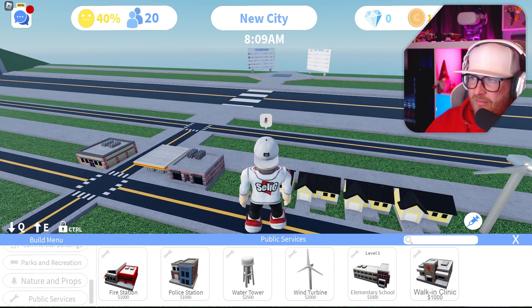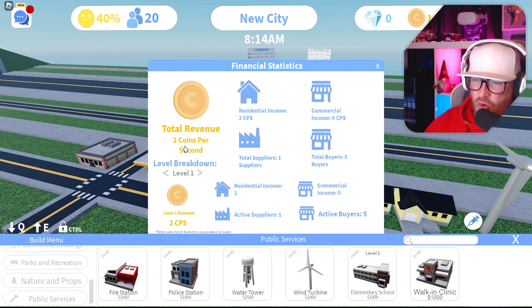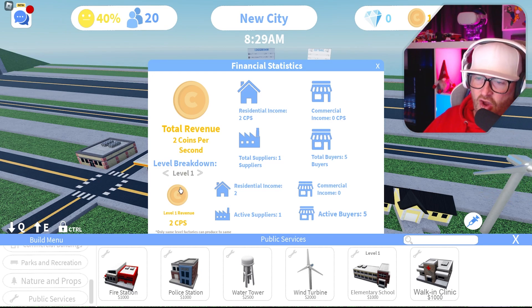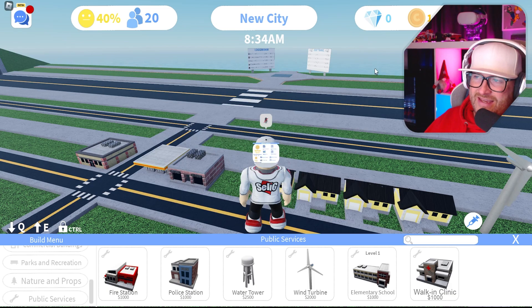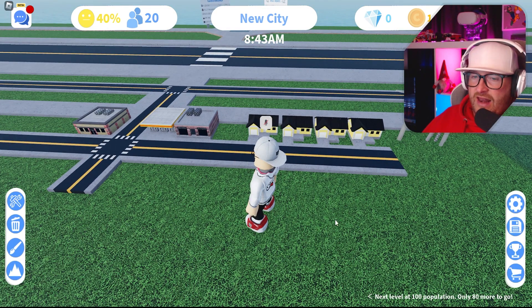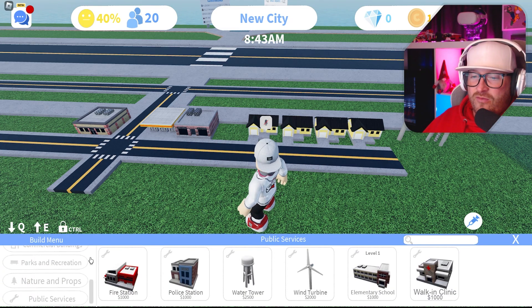We need to work out how much money we're getting first — two coins per second, which is not a lot. We need at least like 100 coins per second, and the only way we're going to do that is to have more houses. So let's put some more houses down.